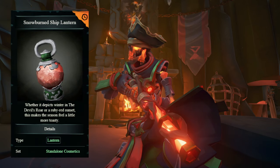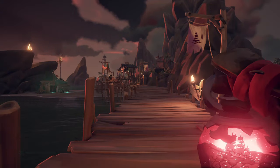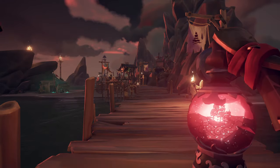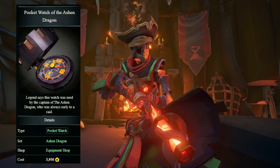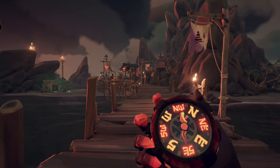The lantern I use is the Snow Burned Ship Lantern. Sadly, this lantern is no longer available and was part of a limited time event in December 2022. Finally, the pocket watch I use is the Pocket Watch of the Ashen Dragon, and it can be obtained by buying it from the equipment shop for 3,950 gold.